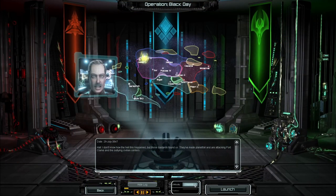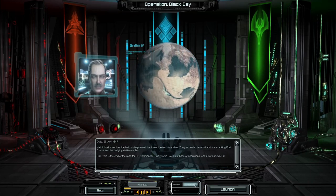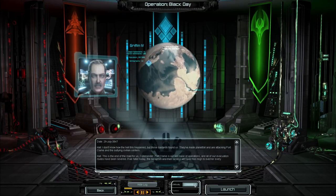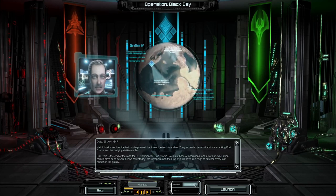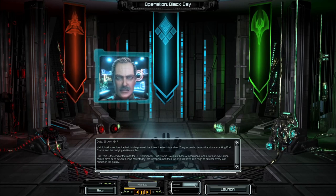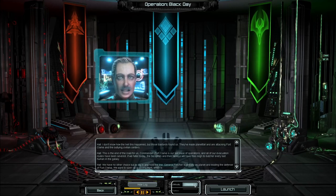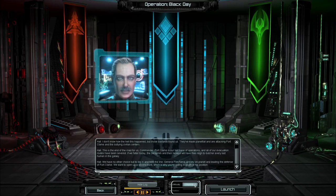We are going to be playing as the Aeon for this playthrough, because the Aeon gets access to a really powerful building called the Paragon, which gives you infinite resources — so you can flood the map with white Aeon units while the UEF and Cybran commanders are left pumping dust. Now let's go and save Fort Clark. You get three difficulty options: easy, medium/normal, and hard.